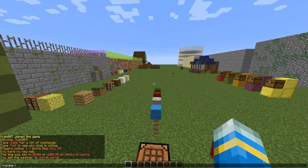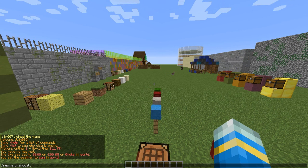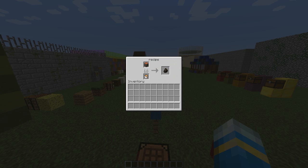So let's do /recipe charcoal. This is one of the smelting recipes — it just shows you what you can put in and how you can get it. There's not just one way of getting charcoal; there are multiple.